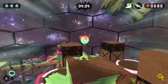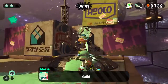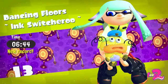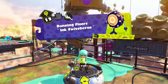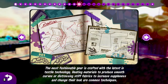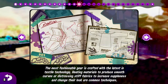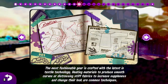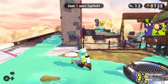Let's get to the end of the level. Let's see what the sunken scroll says: 'The most fashionable gear is crafted with the latest in textile technology. Heating materials to produce smooth curves or distressing stiff fabrics to increase suppleness and change their look are common techniques.' So it's basically just a rundown of how the gear is created.